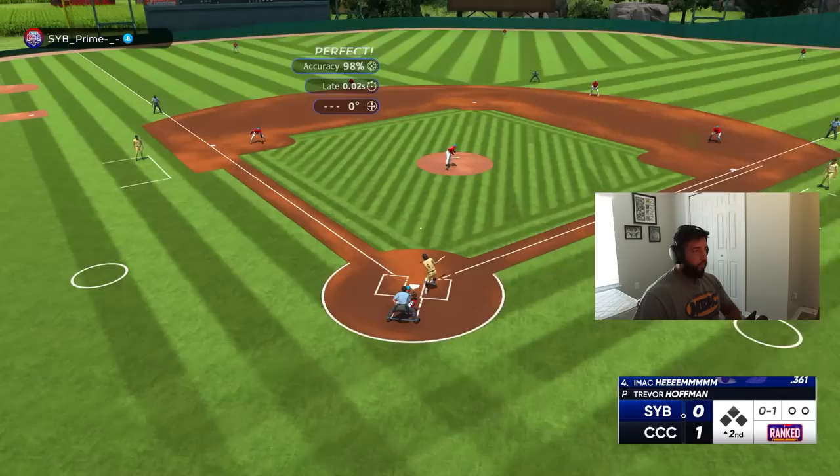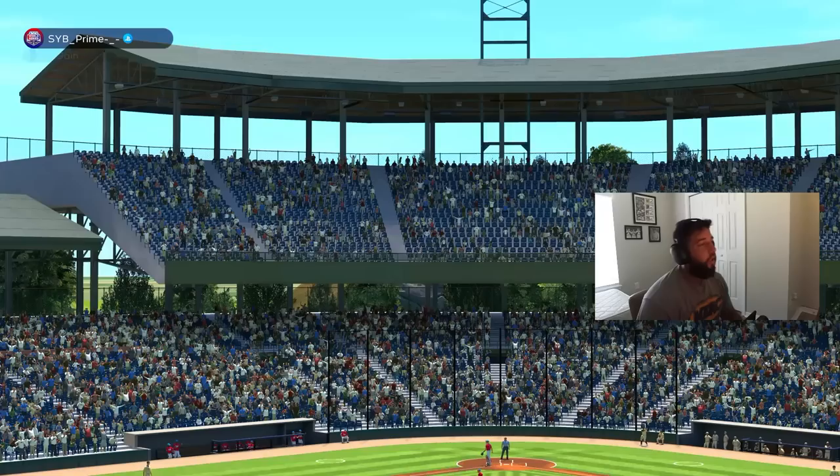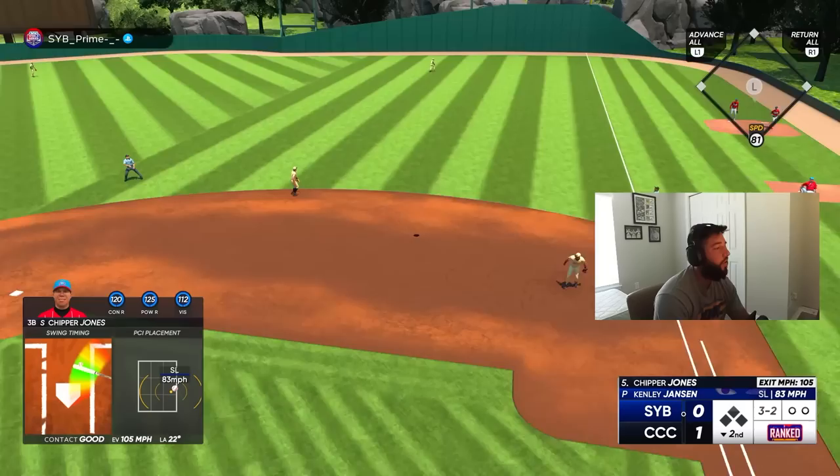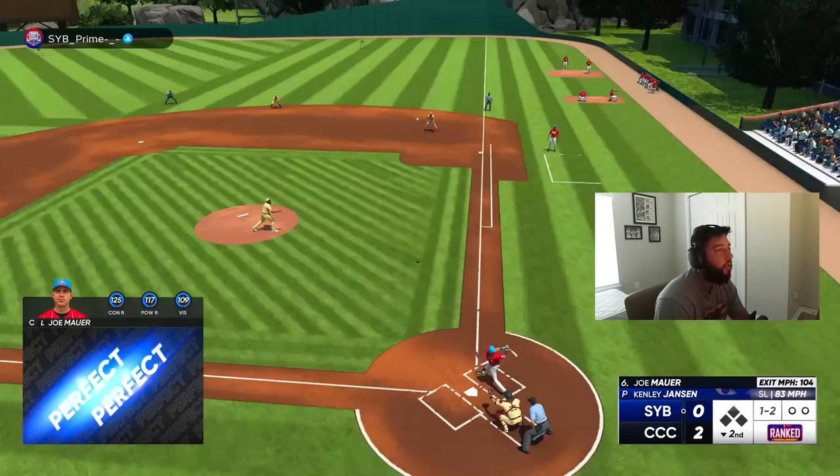One up, one down, good start to the inning. One-nothing bottom of the second. There it is - good swing right there, stayed back on the slider. Two-nothing lead. There's another one on the slider, stayed back on it - three-nothing! Back-to-back bombs!